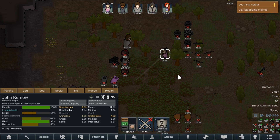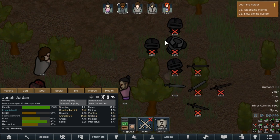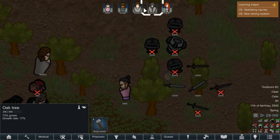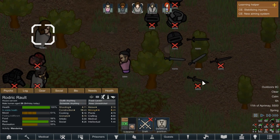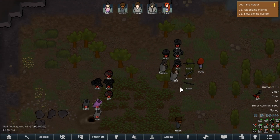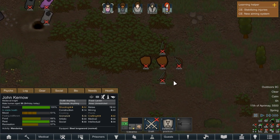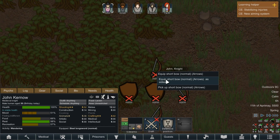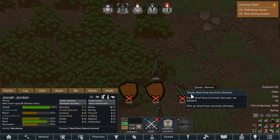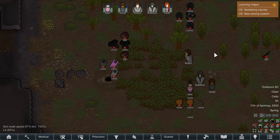Let's look at the colonists. This one is good at shooting and very good at melee, so he'll grab a sword. Everyone will basically get weapons early on just for their own self-defense — no self-respecting person would be caught out in the wild without a weapon. So everyone is going to grab a sword. We also have a couple of bows lying around, so we'll equip them to our best shooters as sidearms, thanks to the sidearm mod which allows you to carry more than one weapon.